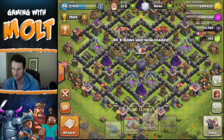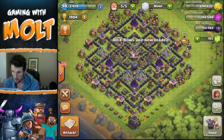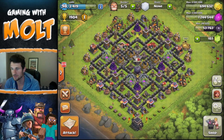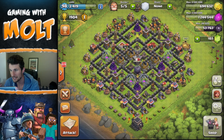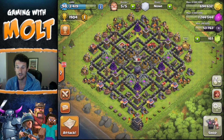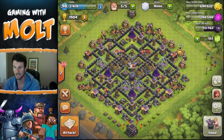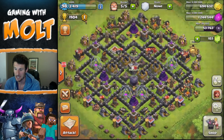Oh cool, I guess that's new to the update — I can load both of the x-bows at once. I didn't see that in the notes, so that's kind of cool. I am excited about this base design. I think it's gonna work pretty well, especially with protecting my dark elixir. I only need 1,300 dark elixir until I can upgrade my queen.